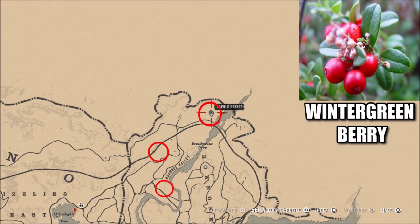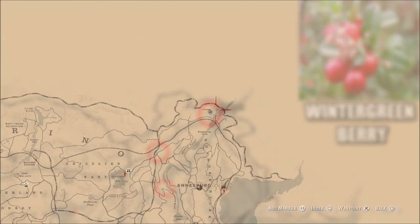What is going on guys? Grave here. Welcome back to Red Dead Redemption 2. One of today's Red Dead Online challenges is to pick wintergreen berries. The best location to do this is above Annesburg, and the first location we're going to go to is right here at the very top of the map.